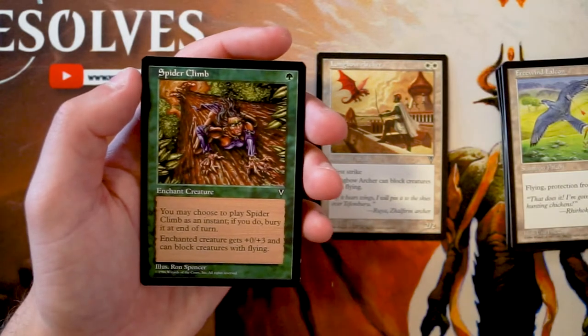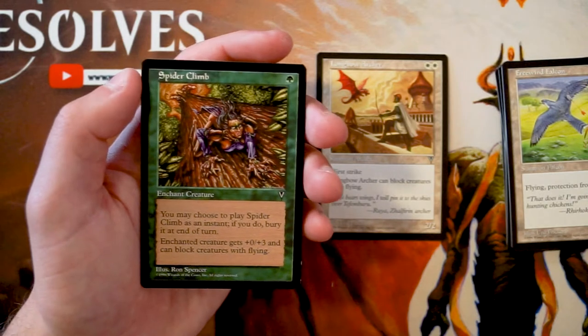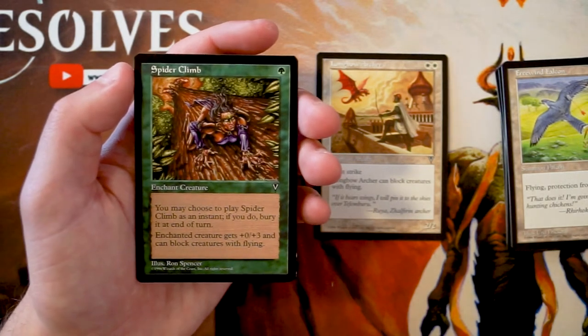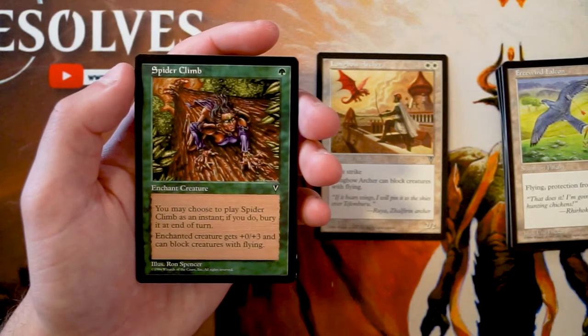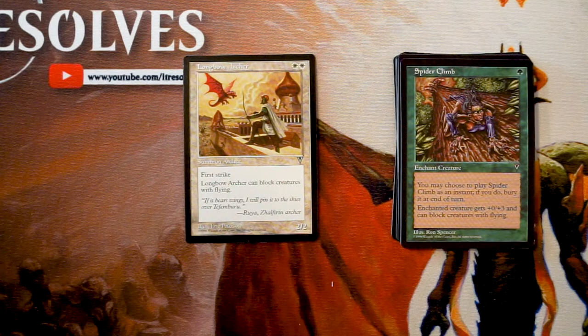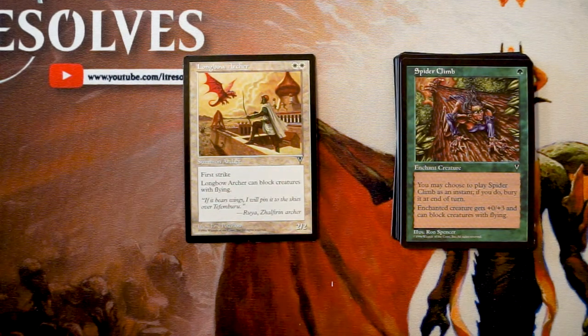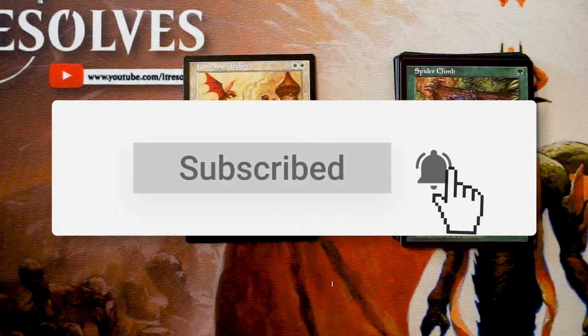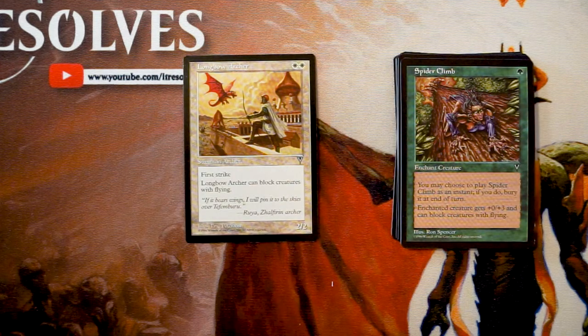Spider Climb is an enchant creature for one green, playable as an instant — though if you do, you bury it at end of turn. The enchanted creature gets +0/+3 and can block creatures with flying. I don't like this; toughness buffs are less valuable than power buffs since you want to deal damage, not just stay defensive. So the pick is clearly Longbow Archer. There are some interesting cards in this set — I love opening old sets — but Archer is the obvious first pick. Let me know in the comments if you disagree, leave a like, subscribe, and check out the Inked Gaming affiliate link below!